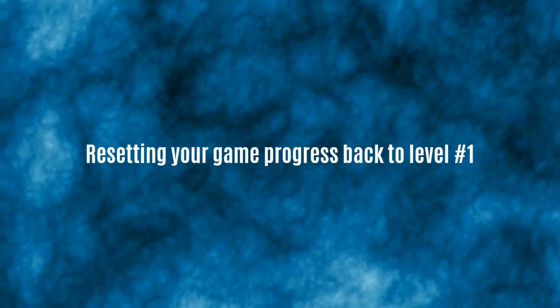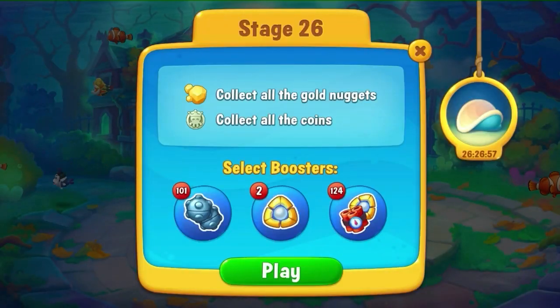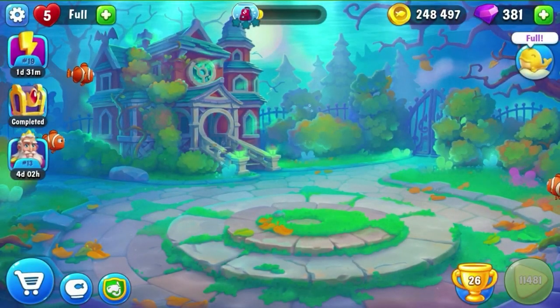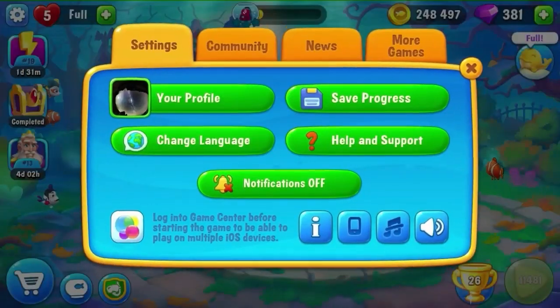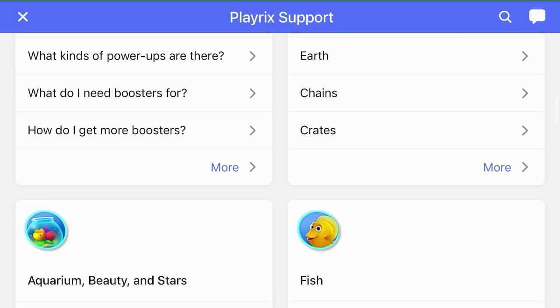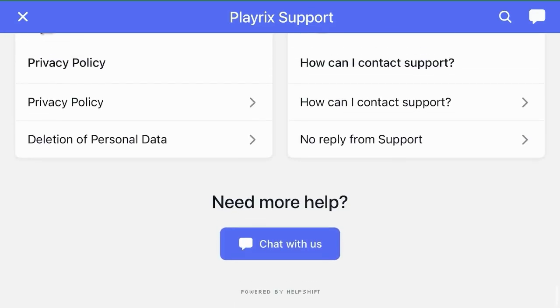Today we're talking about resetting your game progress back to level one. I'll just say goodbye to my hard-won goodies and then we'll get this underway by looking at this cogwheel on the top left. Go down to Help and Support and scroll all the way to the bottom of that menu until you see 'Need more help? Chat with us.'